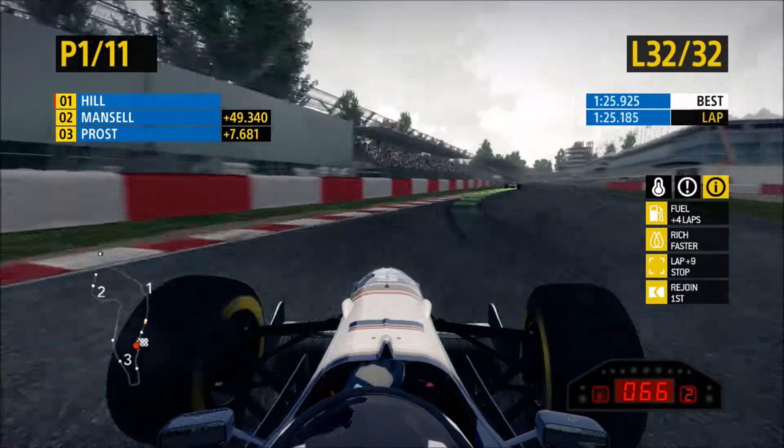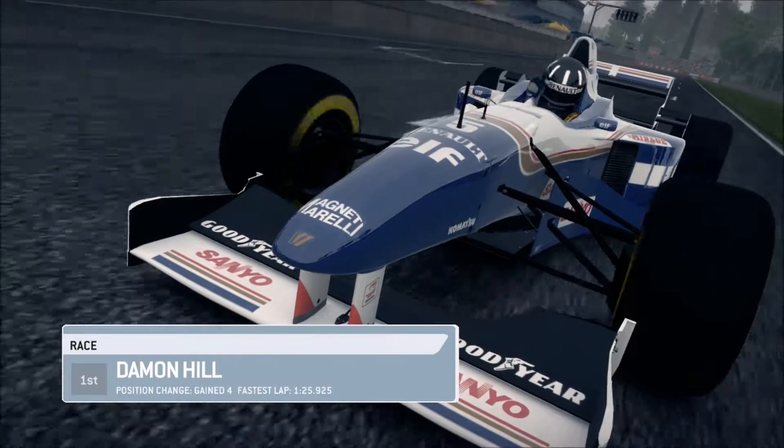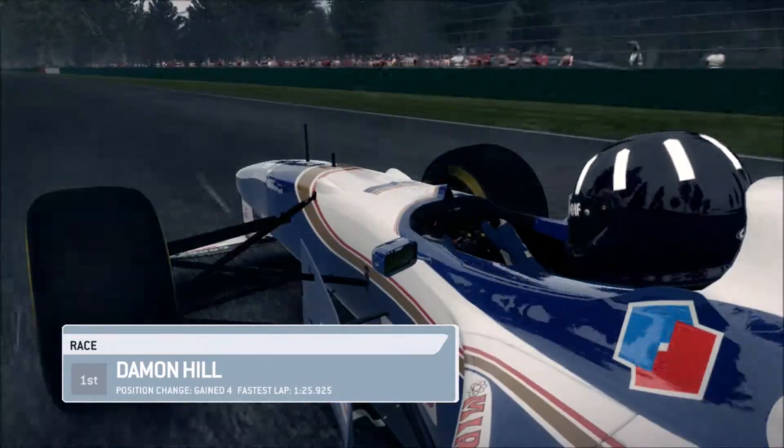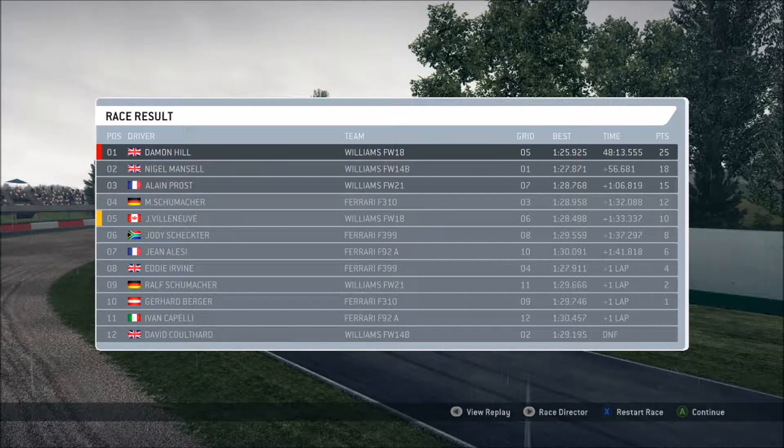The car ahead is nearly a lap down - you should move over and let you past. Here are the final race classifications for the Italian Grand Prix. I finish ahead of Nigel Mansell by 56 seconds, and then Alan Prost finishes behind him. Schumacher finished ahead of my teammate and Scheck managed to finish ahead of John Lacey, who was the final car on the lead lap. Coulthard actually DNF'd, which is not very good for the constructors' standings for that team.